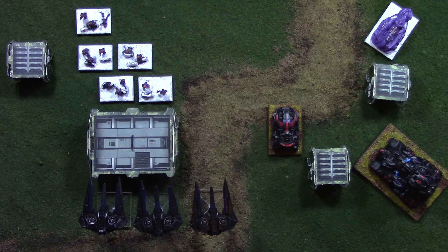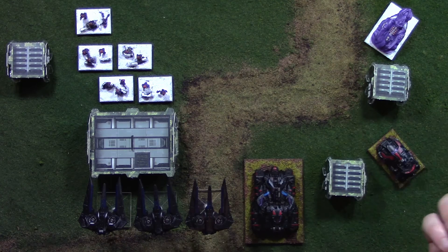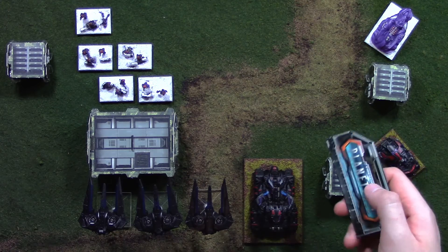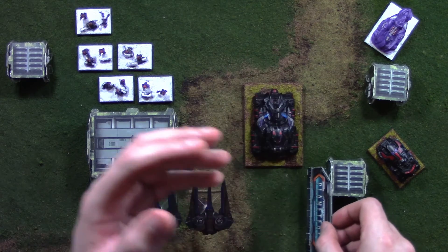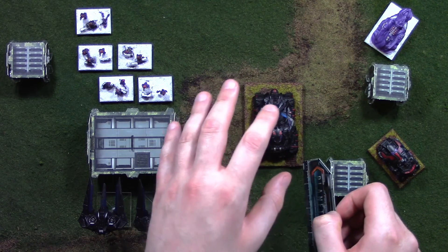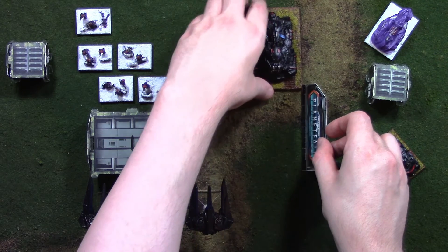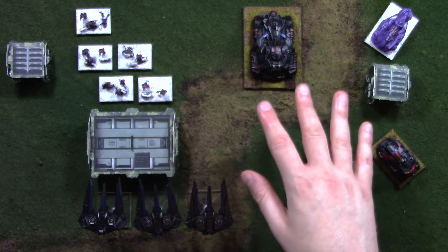However, if I did a flat out move with this element, then I wouldn't be able to shoot its weapons. There are some elements in Planetfall that can shoot after a flat out move, but they tend to be pretty rare. For a flat out move, you do the same thing as a cruise move — use the Planetfall template or a tape measure — but you have to move the model further than your cruise move. In this case, this Retaliator Medium Crawler's flat out move is 11 inches, so I'd have to move it further than seven inches. Here I'm moving it eight inches up the board, which counts as a flat out move, so that Retaliator would not be able to fire weapons.